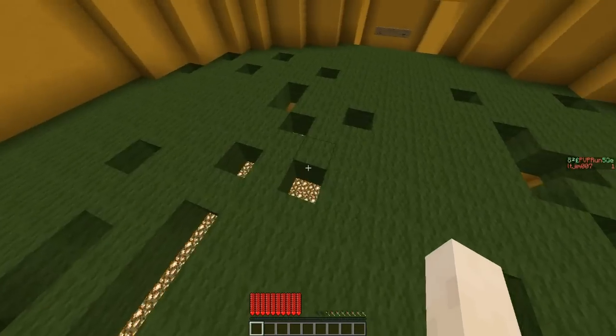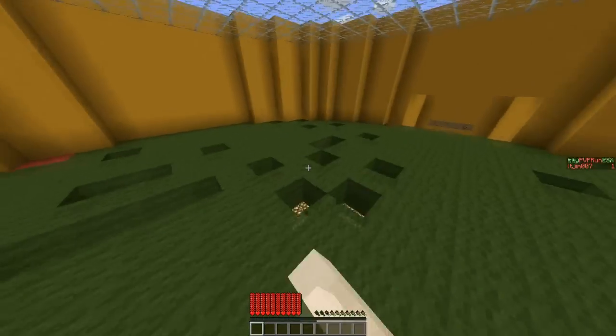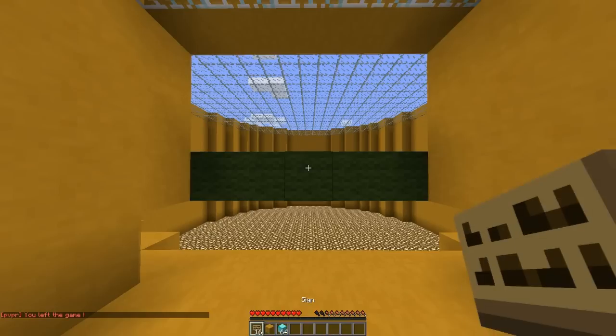When the blocks turn orange and then red it gets harder and harder until you have a winner. I'm in spectator mode so I can't break blocks. You can do /pvpr leave and that leaves the game.